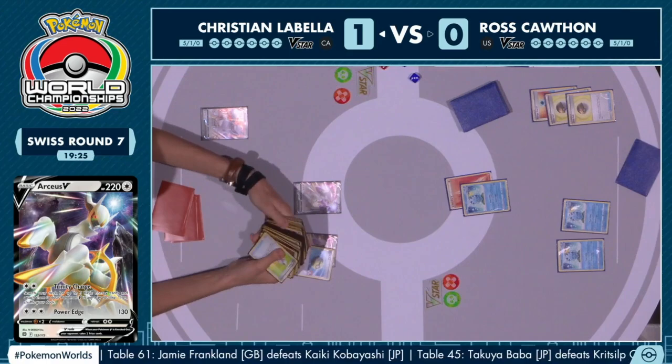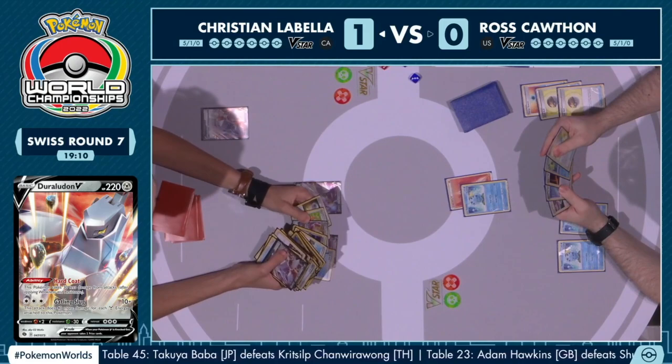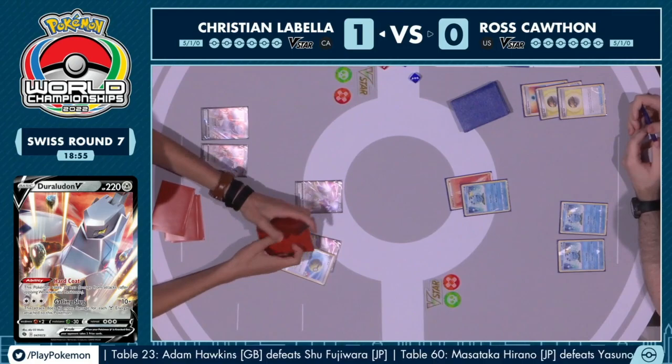Now we're in Christian's turn. Quick Ball was in hand — this is literally the exact same play as last game, which shows you how linear this deck really is. But the more linear a deck is, it also helps you knowing exactly what is your optimal first turn in each matchup. Just Quick Balling, discarding that Arceus V, and benching another Duraludon V.